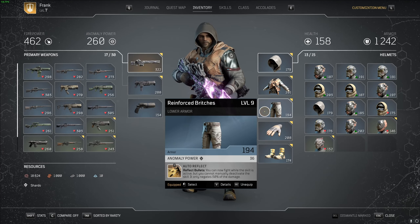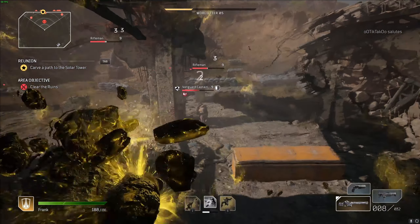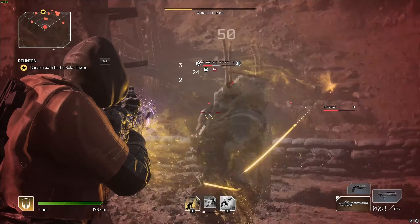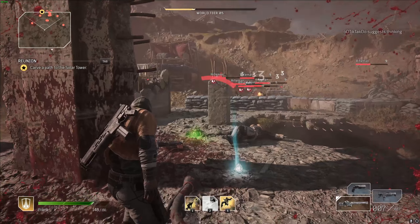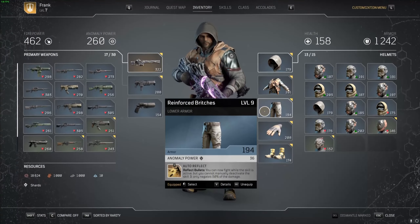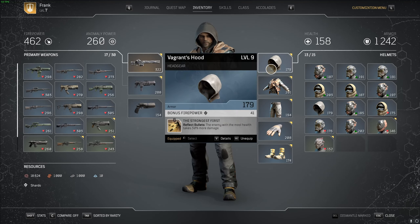Next we have 'Auto Reflect' on the legs — this is the big one, the mod you definitely need for this farm on the Devastator. You can now fight while the skill is active, but you cannot manually deactivate it, and it only negates 50% of bullet damage instead of 100%. Even though you lose a bit of tankiness, the damage reduction is more than enough and the payoffs greatly outweigh the negatives. Auto Reflect lets you shoot, use other abilities, and play normally while reflecting all damage — applying bleeds and 50% extra damage to anybody at max health.